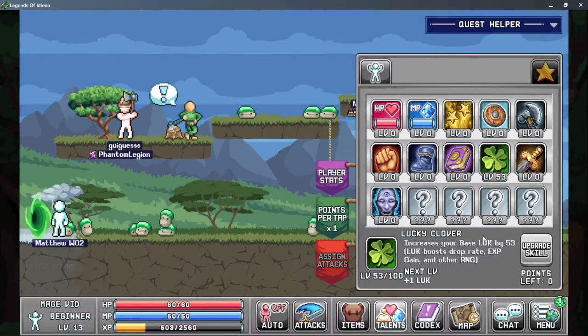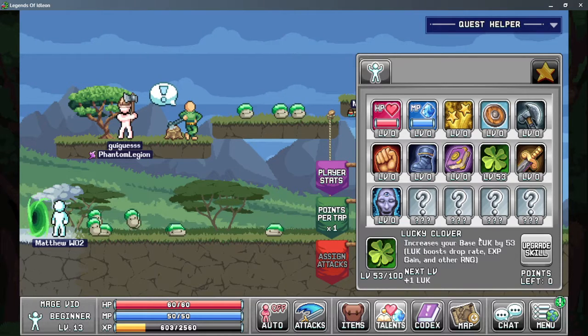Luck boosts drop rate, XP gain, and other RNG. So now I'm level 13.